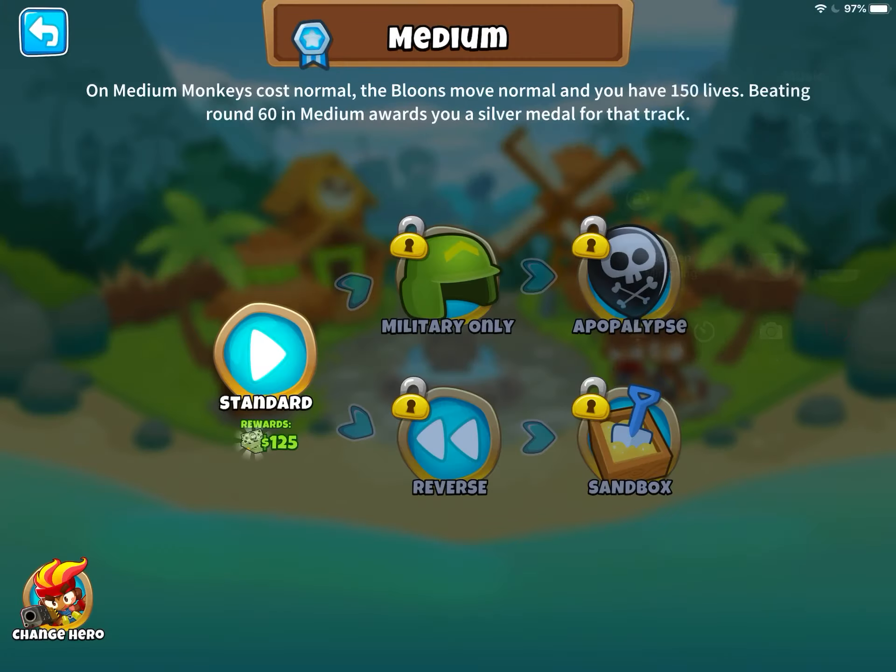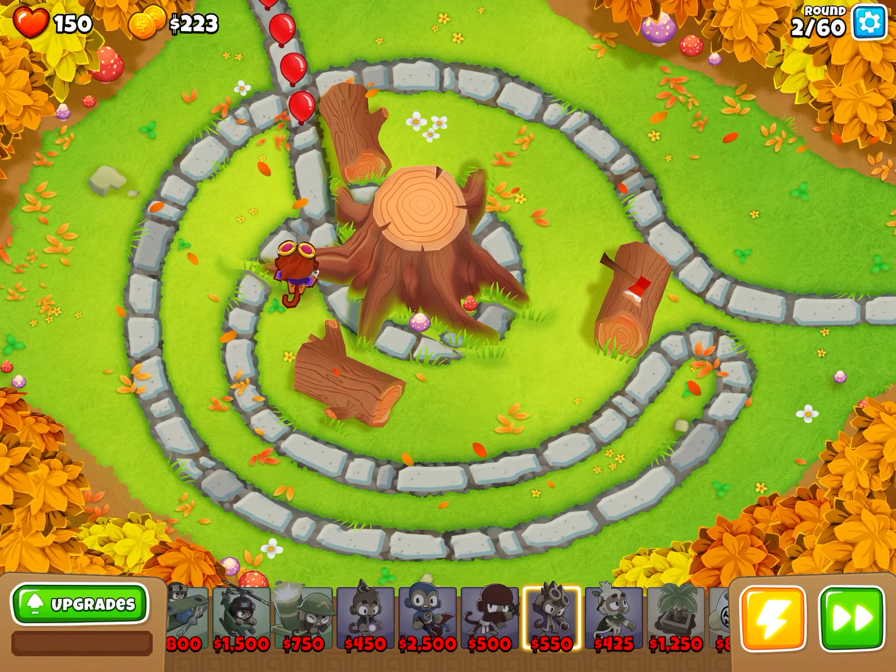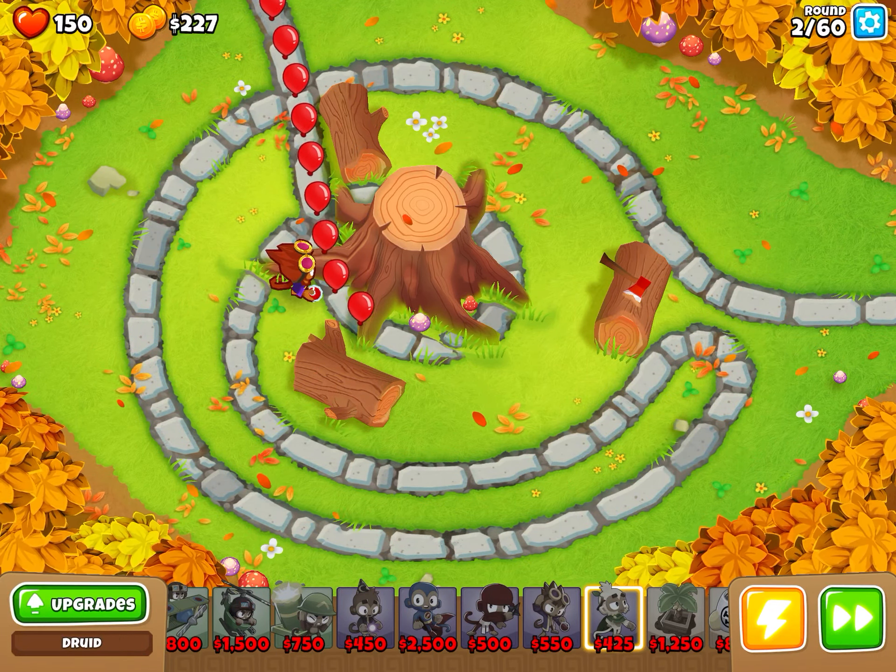As you see here, all tier 5. Magic towers include the wizard monkey, the slipper monkey, the ninja monkey, the alchemist, and the druid.